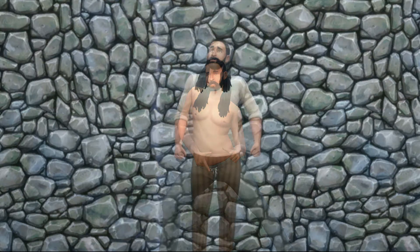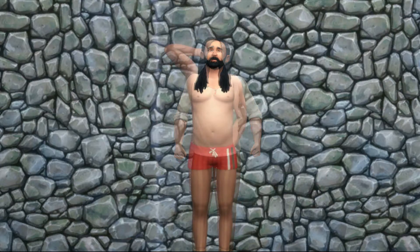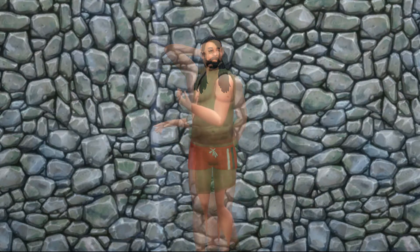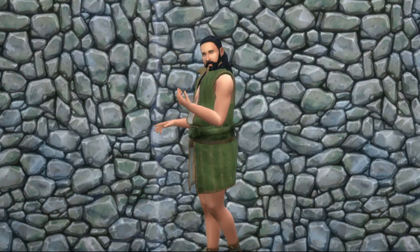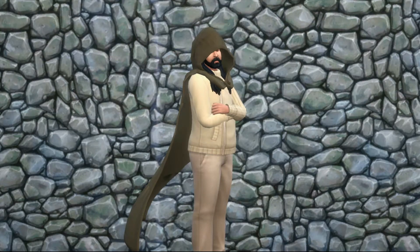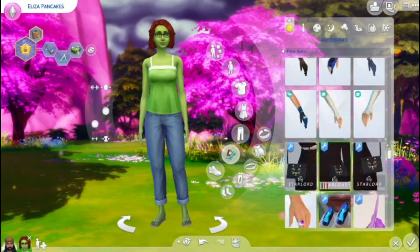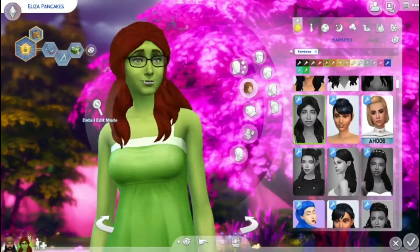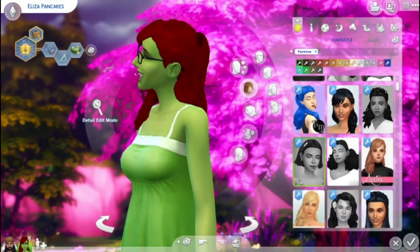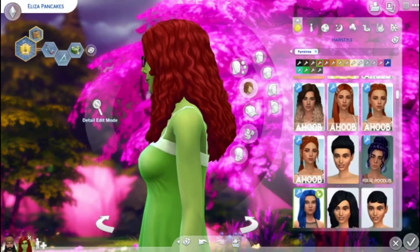I would say Bob and Eliza are a little bit on the poor end. Bob basically takes the hit of wearing older clothing, while his wife, as you're going to see in a moment, is going to be wearing a lot of nicer outfits. I did make Bob a werewolf, and I was trying to figure out what race would work well alongside that.